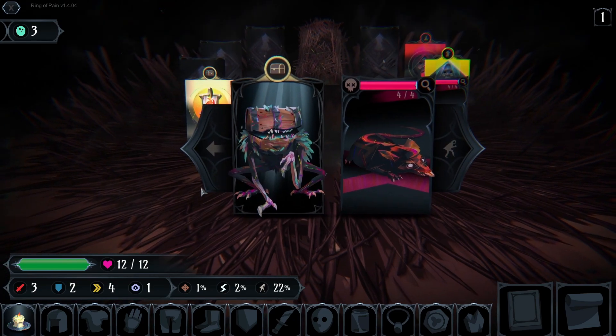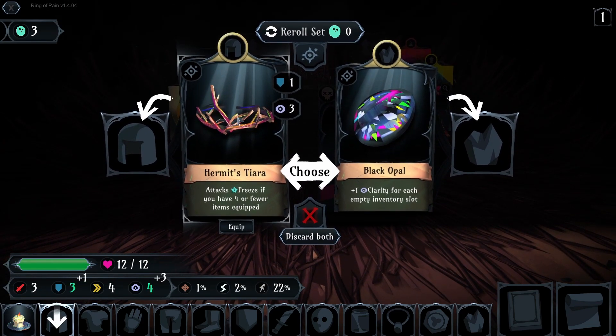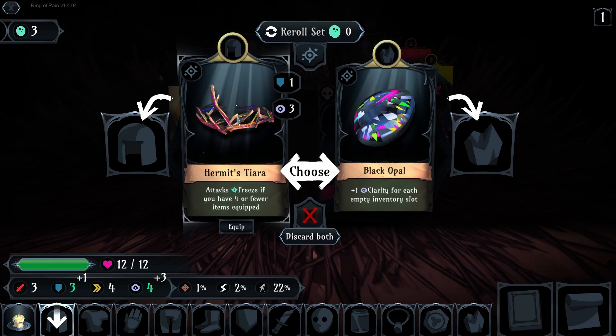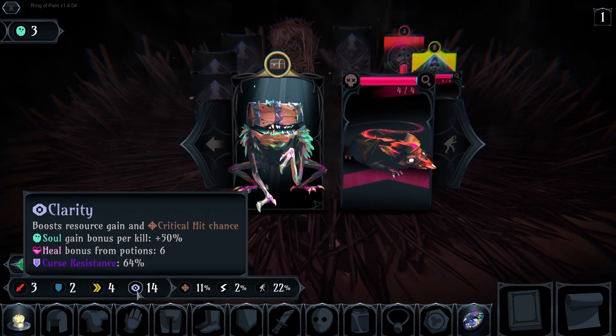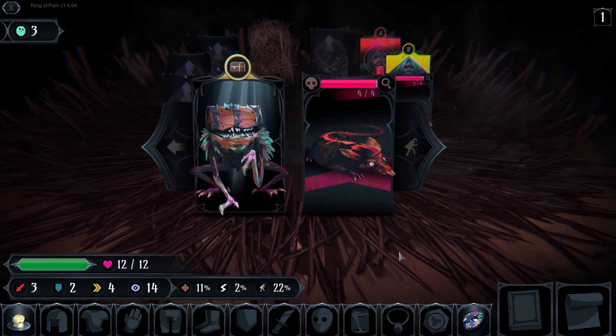Damn it, choose. Help me see an attack freeze if you have 4 or fewer items equipped — plus 1 clarity. Okay, let's take this. First resistance, okay.